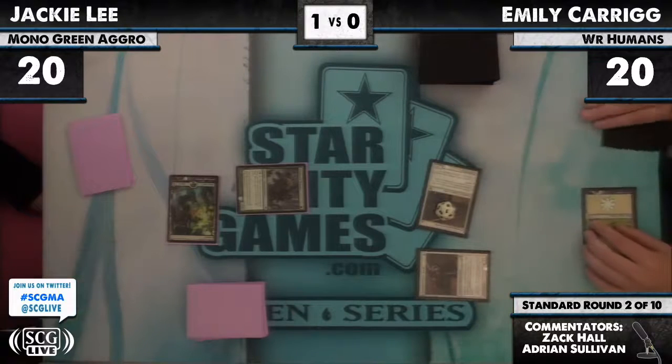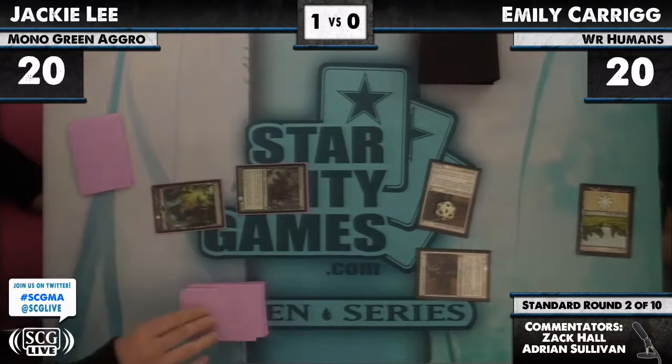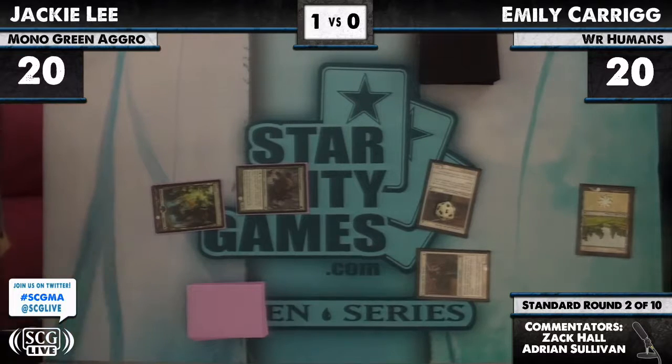Emily is stumbling a little on lands — she might have kept a one-lander. She did. Wow, one land, double Champion hand. Jackie Lee untaps with her Tracker and we'll see what she has for two mana.